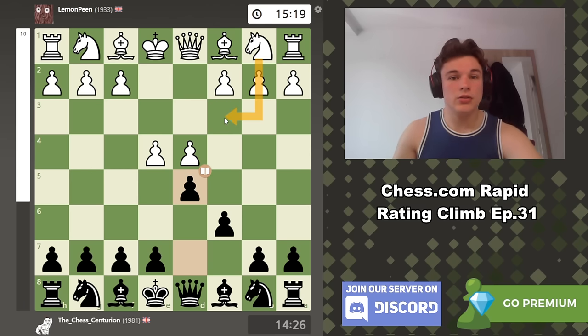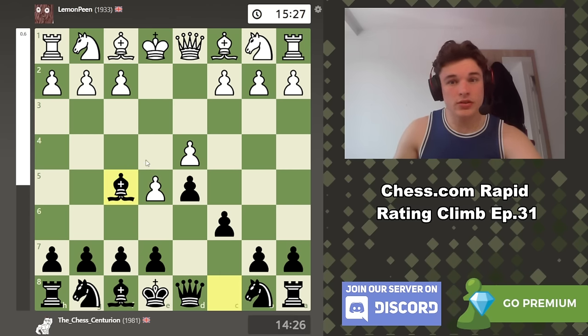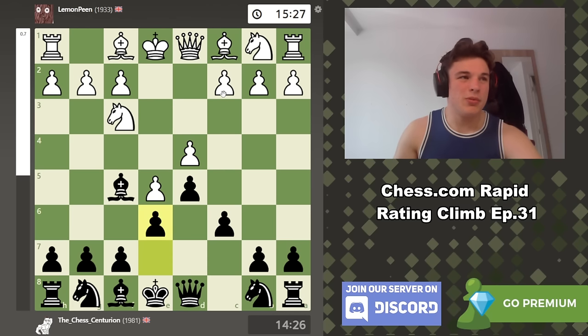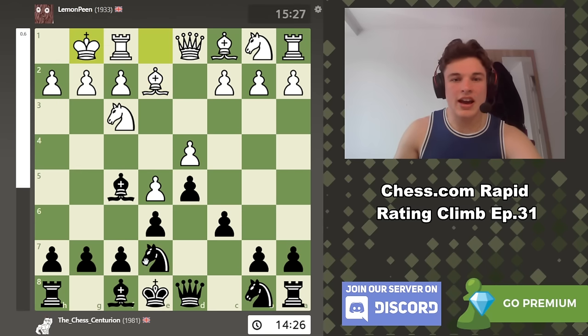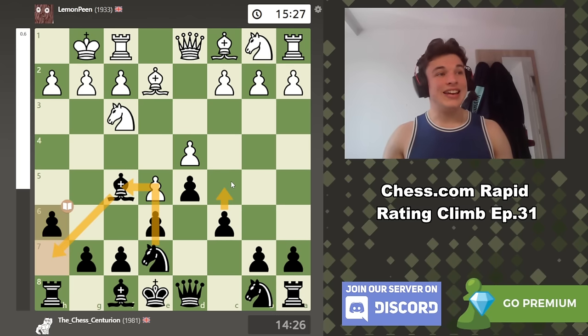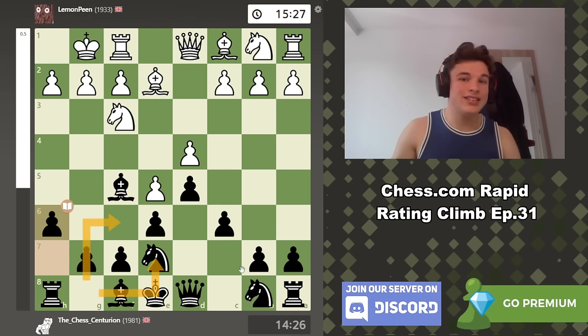You also have Knight to C3 defending the center, Knight to D2 defending the center, and White can also take and play an exchange variation. But he goes for E5. The main move is something like Bishop F5, Knight F3, E6, maybe Bishop to D3, Bishop E2, Knight E7, Castle, H6 - the idea is to drop the bishop back, bring the knight out, and maybe play C5 at a later date. C5 is the main pawn break here for Black, or F6. Because he's put the knight on E7 which no longer supports F6, it's less likely to be F6 unless you put a knight on D7 to support it.